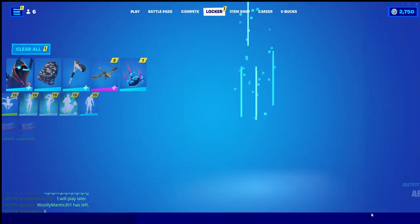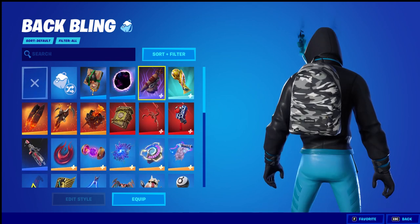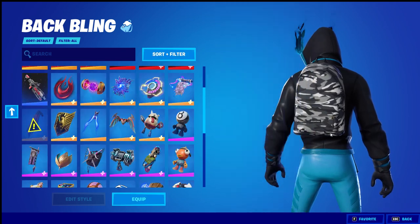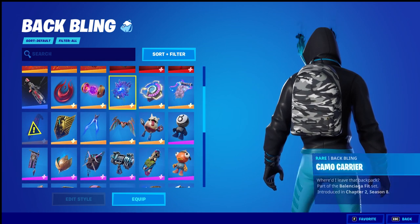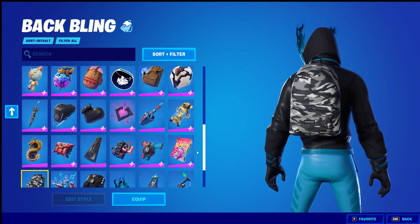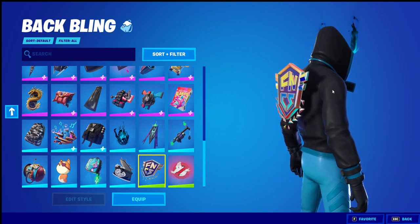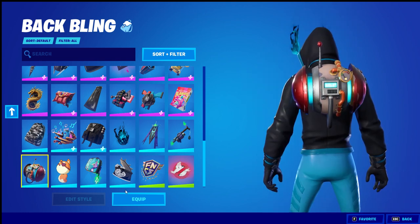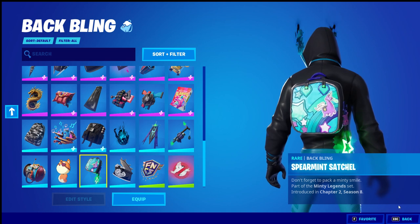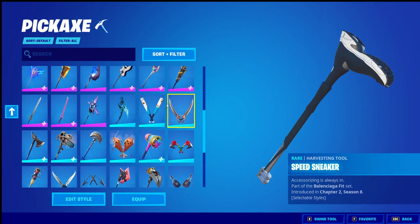Now since that took a long time, we're gonna speed through the rest of this stuff. Back bling — I have 58. Lara Croft, magma skins, these from the minty pack, and then FNCS. This is from the Balenciaga backpack, and then the pop pack which is from Save the World. And this is from the minty Ramirez skin.